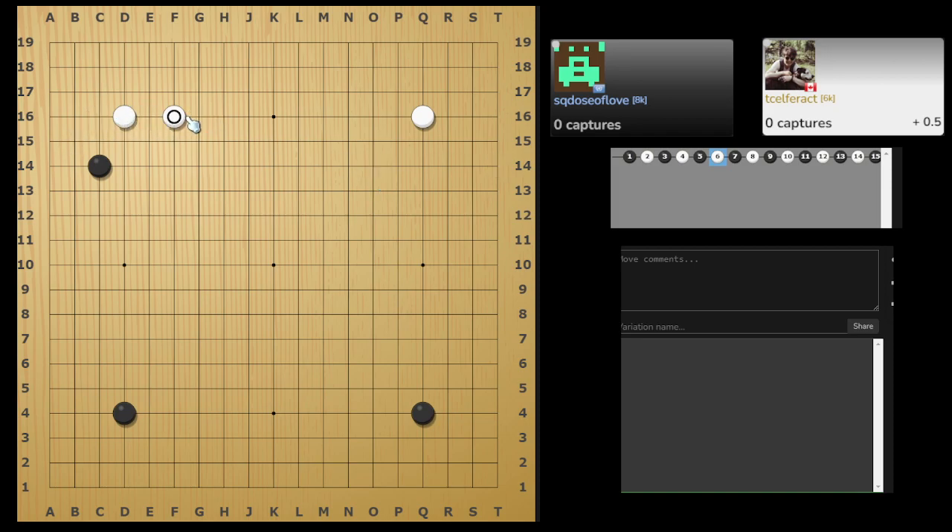This move seems a bit odd for white. You can either do this or even this — C is still okay, but this one, definitely A or B, not C. Because the Maxi might go here, here, here, or here. So definitely A or B.